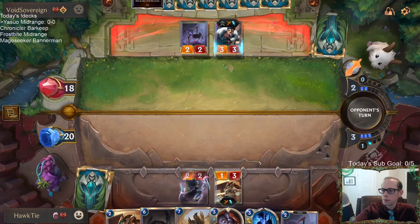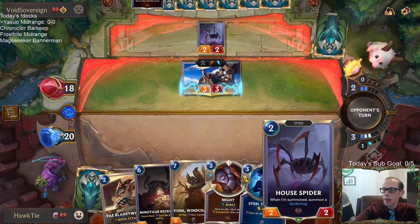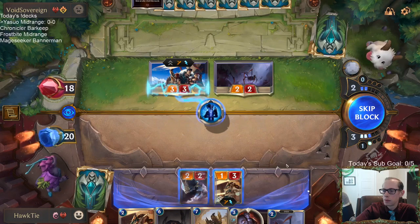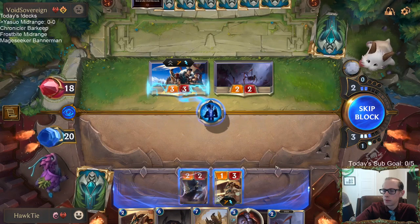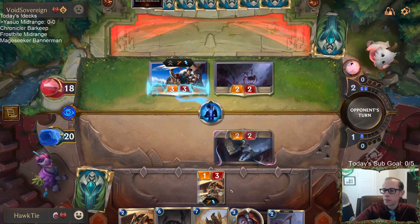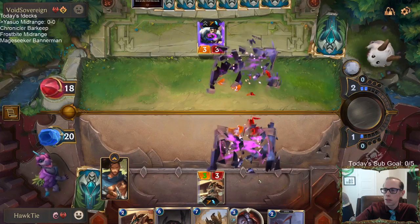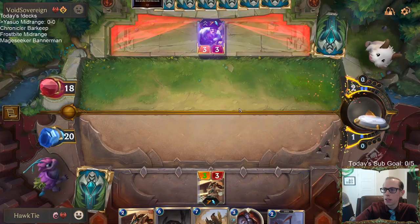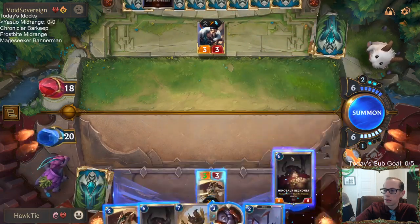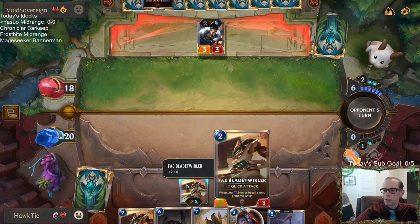Don't let the floppy tails fool you. I think I want to stun the Draven. I could go the House Spider and chump block it. But we're going to go the Blade Twirler and give this game plus two, make that a three-three. I don't want to block the two-two with this and let them use one of their one-damage things. Their deck has a lot of one-damage things — don't want them using any to take out my Blade Twirler.